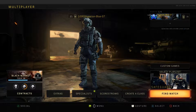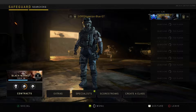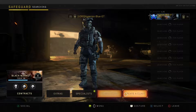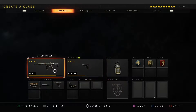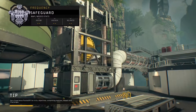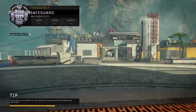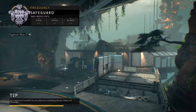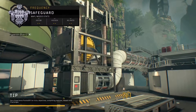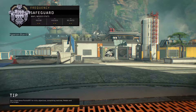Looks like this is going to keep using the other contract as well. Going to keep using the ICR-7 and be able to level up with a few attachments. Right now it's time to get ready for the first map of the segment match, and it's going to be on Frequency. This is going to be a Safeguard match to get started.